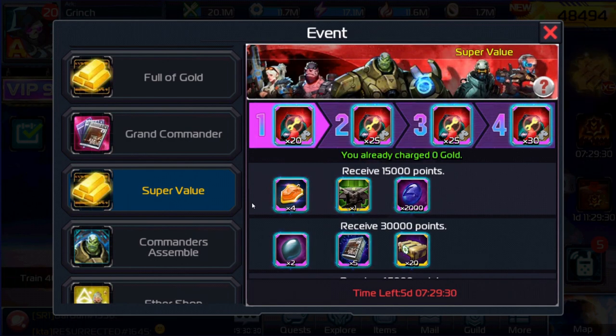We've got the Super Value — this is going to be the Sunraven Jupiter. In order to get this, it's going to be $2,000. It's the same Super Value that they keep having for different Sunraven pieces. If you can afford it, I guess get it; otherwise, I wouldn't be too worried about it.